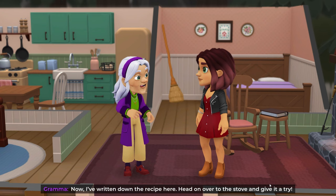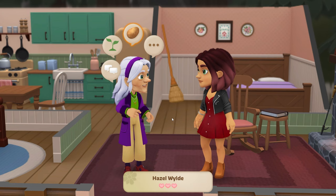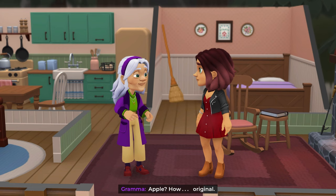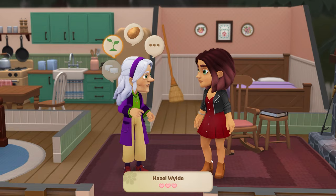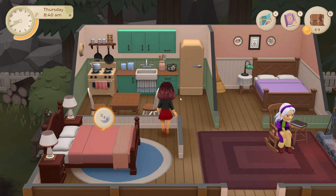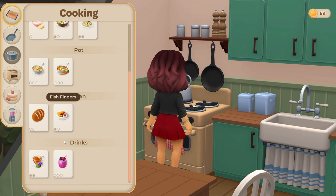I think I have everything we need — risotto! I've written down the recipe; head on over to the stove and give it a try. Oh, and grandma Sophia gave me this pie to give to you — apple, how original. You keep it, honeybee; the sugar rush will give you some energy when you need it. I thought she said it was key lime — how weird. Okay, risotto time. Oh, now we can do all sorts on here: coconut rice, sushi — yum!